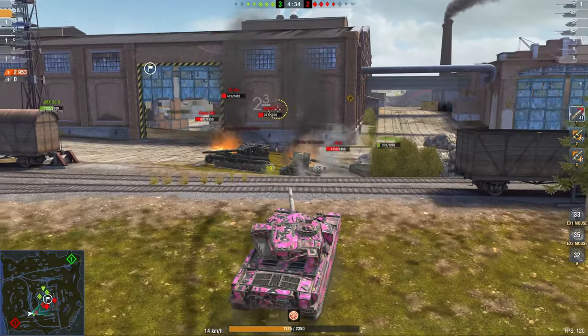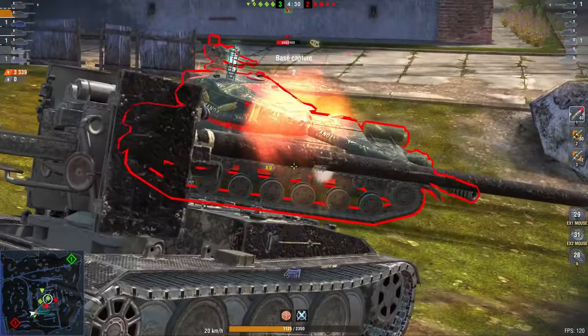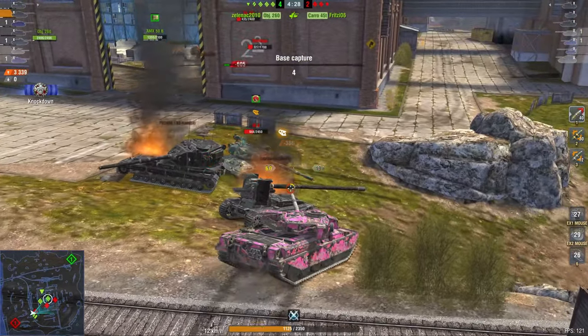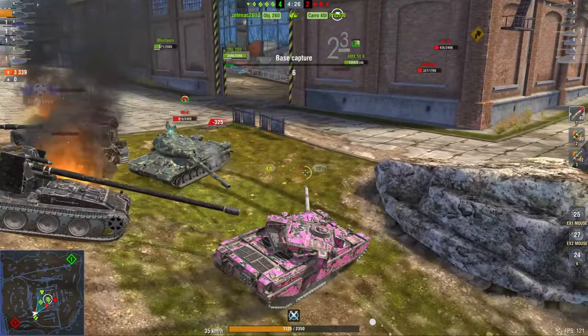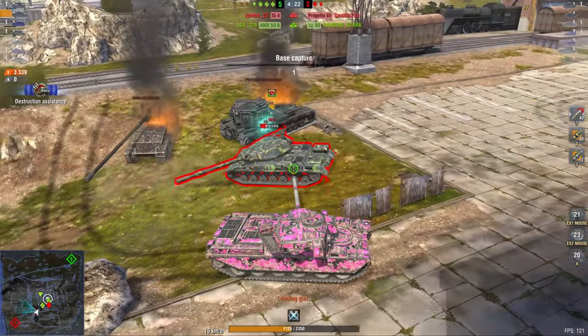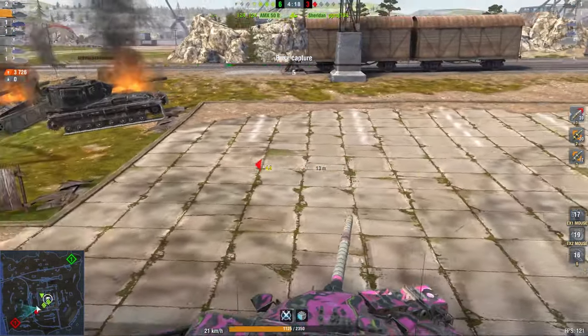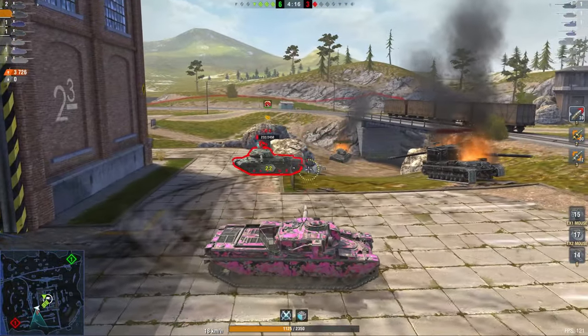Especially now with the Progetto also distracting the IS-4, I can just jump over here and take a shot at him right there. Obviously I have to watch out for the Karo, but that's going to be just fine. The Progetto gets finished off by the IS-4, but I'm on his side — and the best thing he can do now is wait to die.